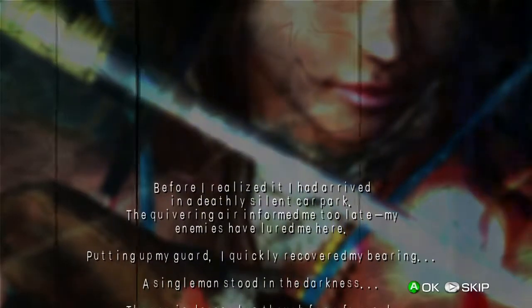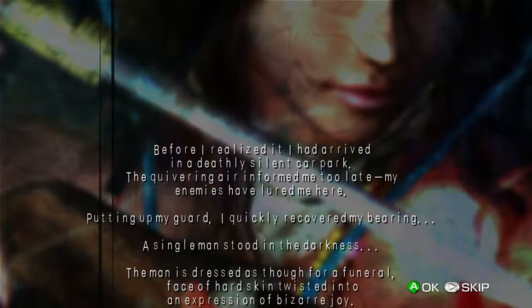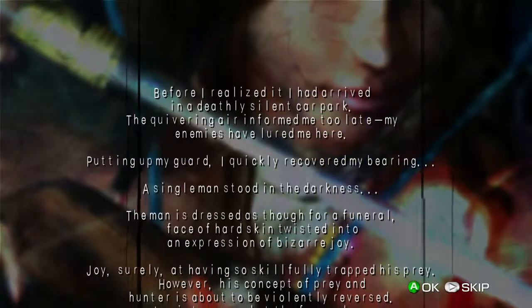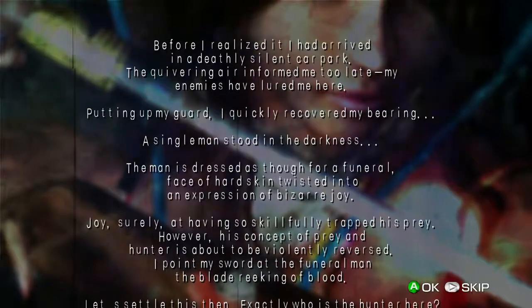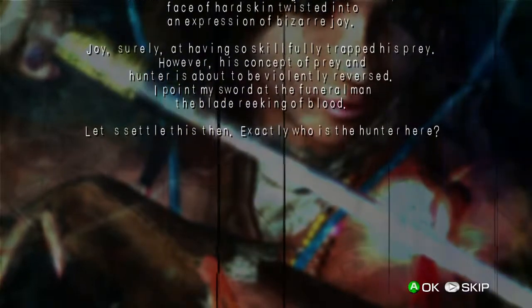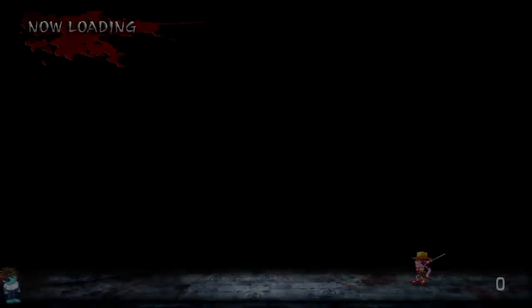There's a 'Deathless Silent Car Park' achievement. They say 'car park' — I don't think they use that term in America, which is great to see non-American terms used in translations. 'Single Man in the Darkness' — why is there not a cutscene for this? And why is 'settle' spelled with two S's? Is that something the character is saying — is he just talking like a snake?